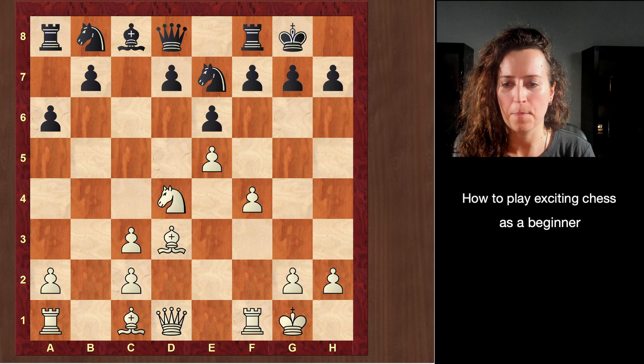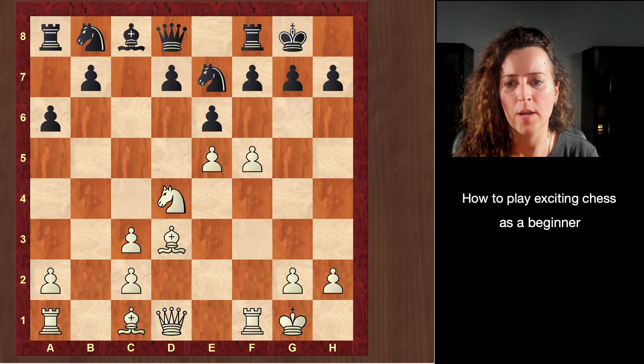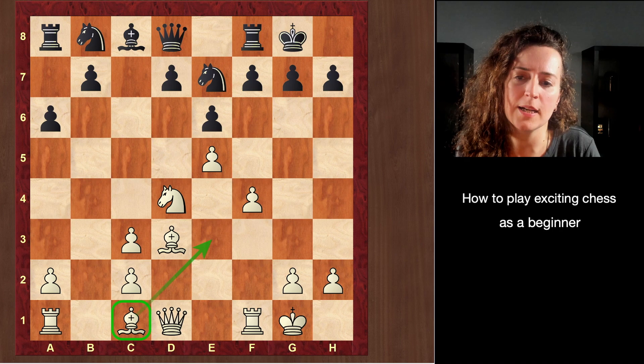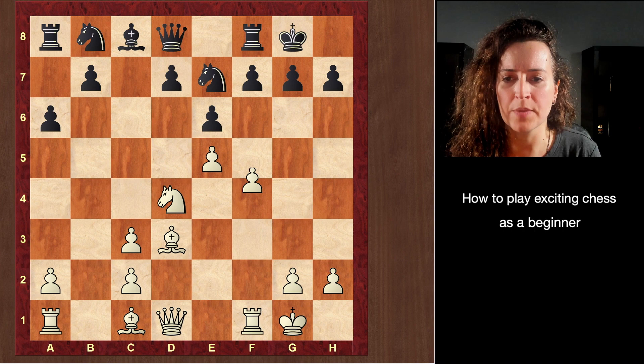So Black tries to catch up in development. Castles and castles. And now White plays the move F5. I completely agree with the spirit of this move — it shows that White is in an aggressive mode, trying to open up files and diagonals. Maybe another typical move would be moving the bishop somewhere, but that would be a more mundane move. A bishop is a piece that is actually partially developed from its starting position — as long as it's not being blocked by pawns, you often don't really have to develop it because it already has access to so many squares. So instead of making that sort of routine development, White is doing something more aggressive.